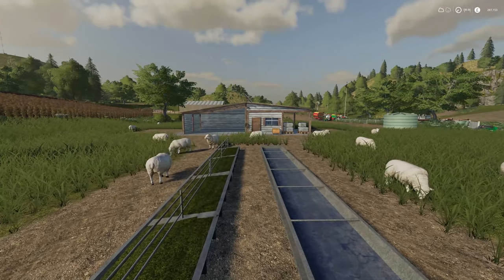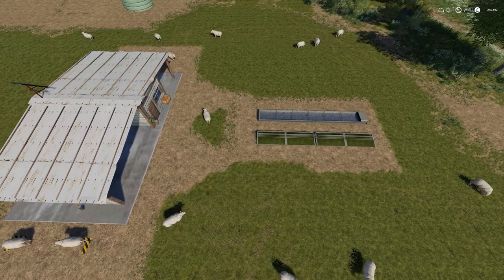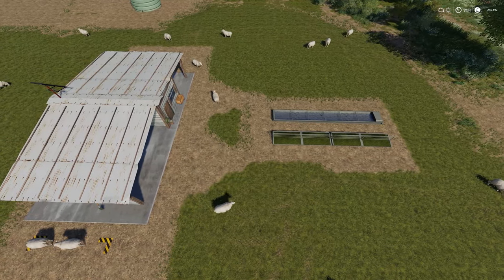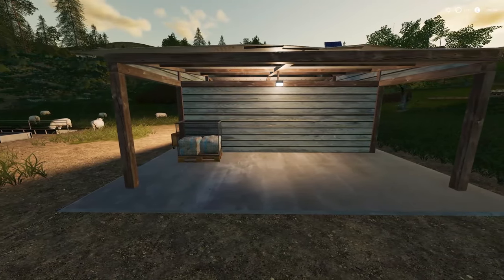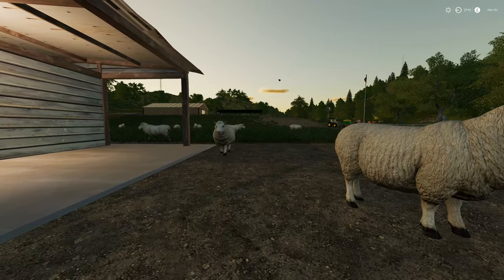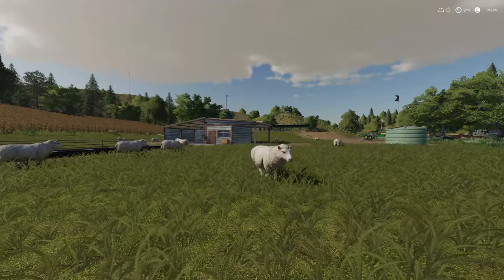If you prefer open plan, the Open Sheep Pasture mod is for you. It holds 110 sheep and includes a shed for storing items and vehicles. Wool collects next to the shed and the fill-up troughs are located next to each other. This pasture has no fences and your sheep will roam freely in an area around the shed.